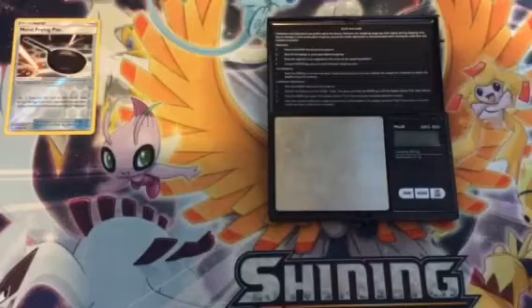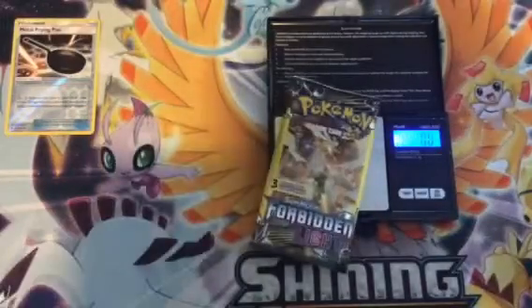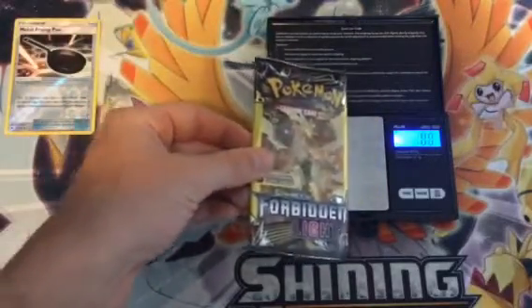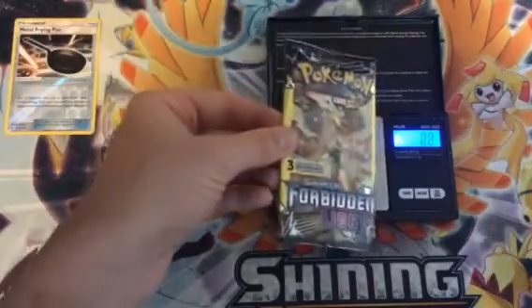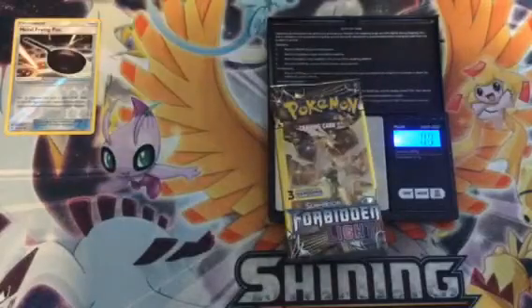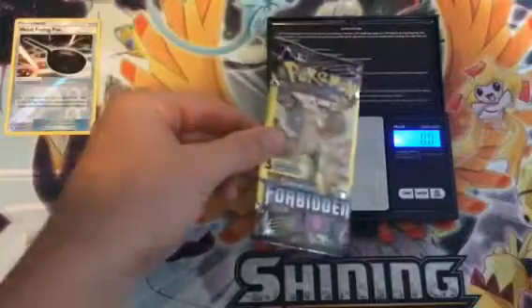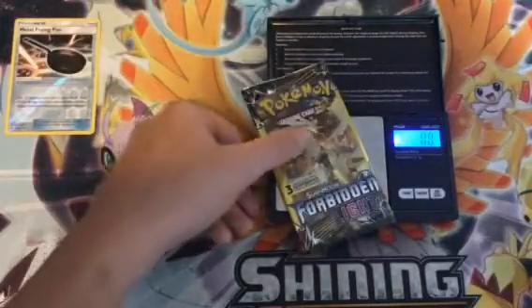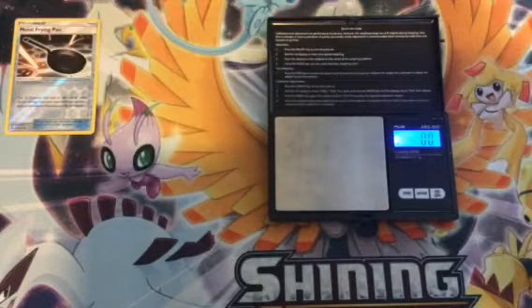Here's our Ultra Necrozma pack. Turn on the scale — it is at 8.0g. Have we ever had that before? This pack is a consistent 8.0. Seven point nine, eight point zero — this is a heavy one, guys. Hopefully something good is in it.